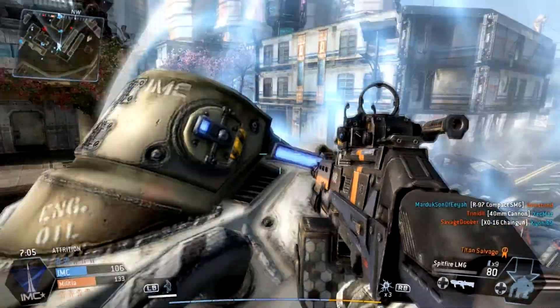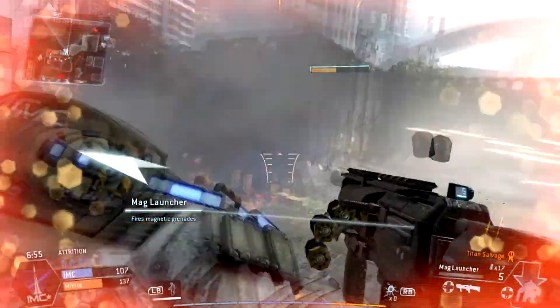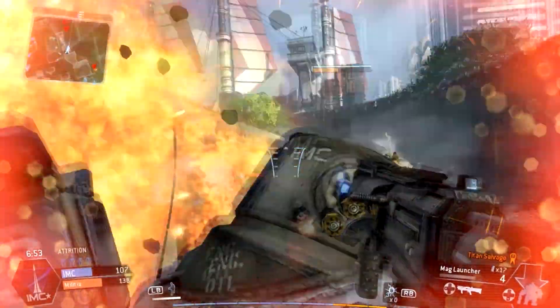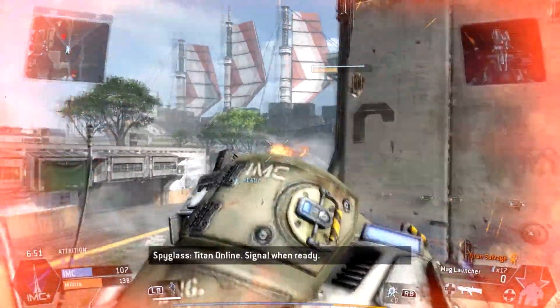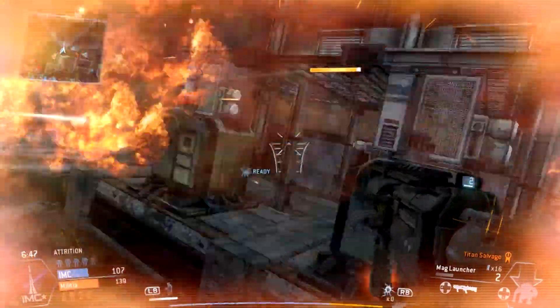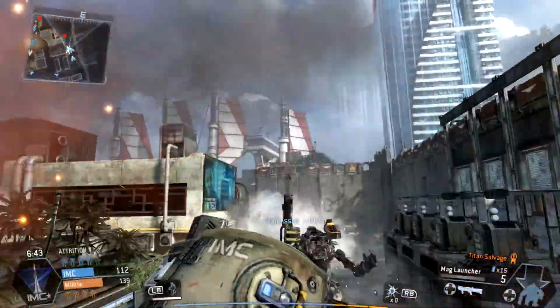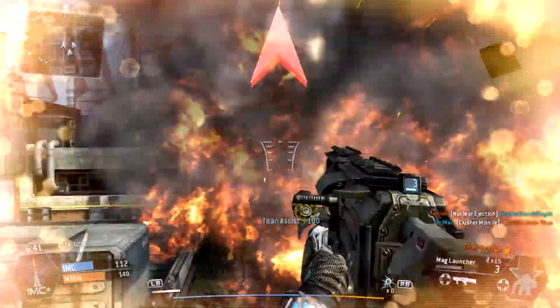What's up guys, Overture here with a new episode of Titanfall Quick Tip, a series where I look at little tips and tricks in the game Titanfall and make you into a better pilot. This video is going to be about rodeoing a teammate Titan. I made a video about going on top of an enemy Titan — I'll link it in the description — but this one is all about riding on top of a teammate Titan.